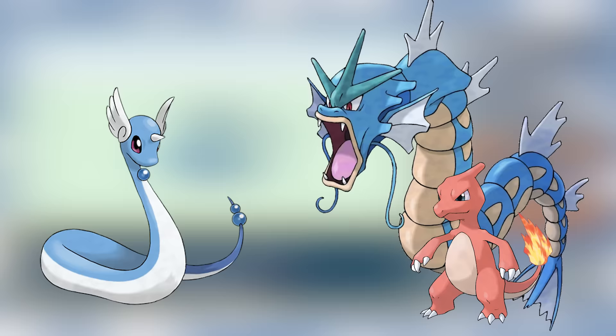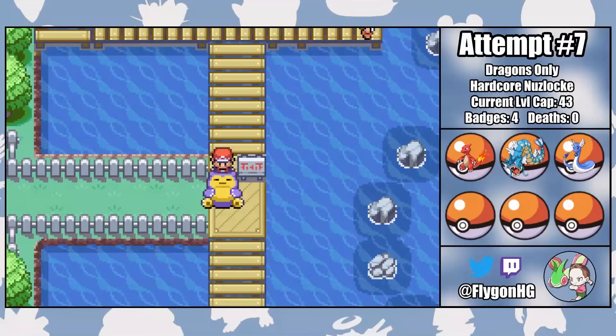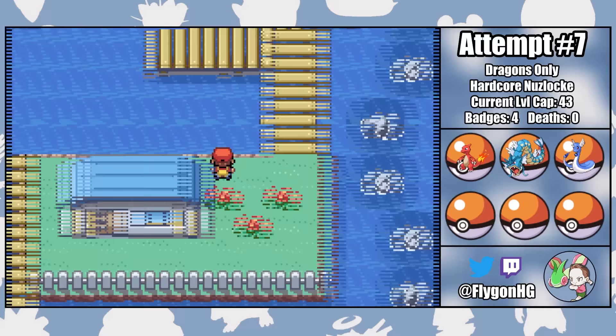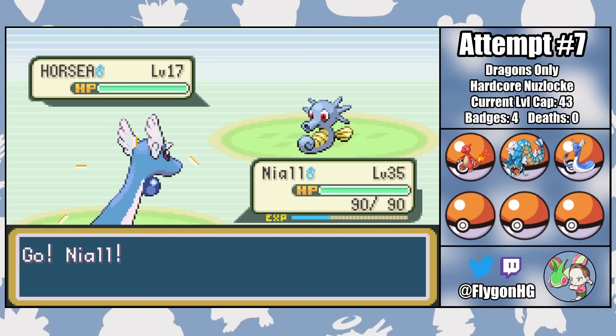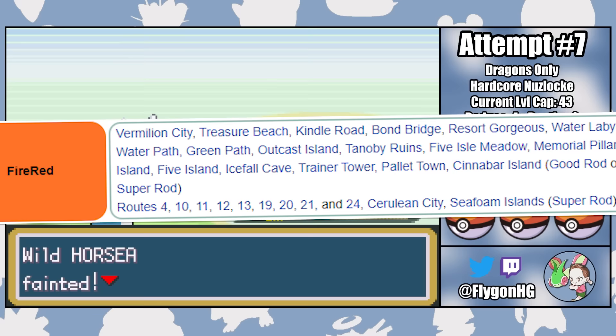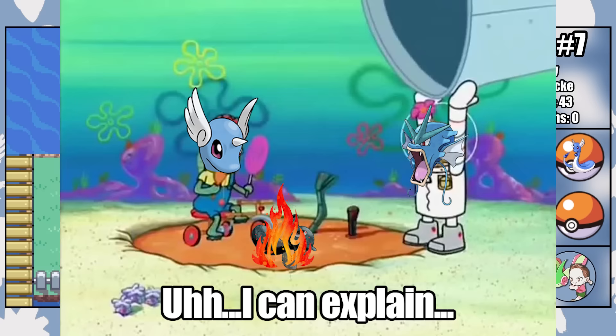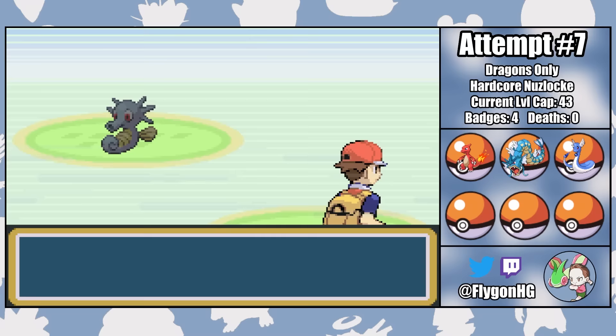After enraging the Snorlax on Route 12 with my mediocre music skills, I can talk to Fishy Joe and get the Super Rod. So I immediately make my way outside and fish up a Horsea. In order to make catching him a bit easier, Niall uses a Dragon Rage to deal exactly 40 damage. But apparently that's too much damage because it immediately kills Horsea. The good news is that I can fish for another Horsea on many different routes around Kanto, but killing a Horsea with a Dragon-type move no less is not a good look for Niall, and it's certainly not winning him any favors with Liam and Harry. But on Route 13, I successfully catch Horsea number 2.